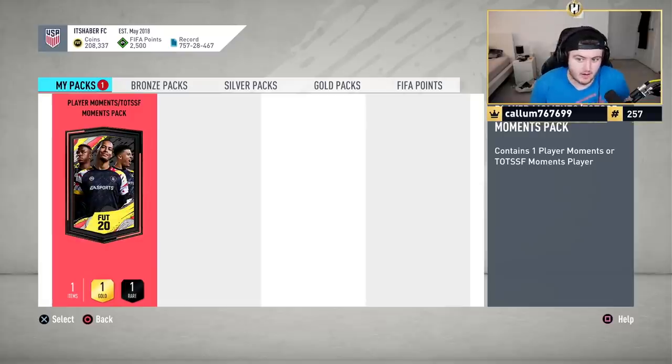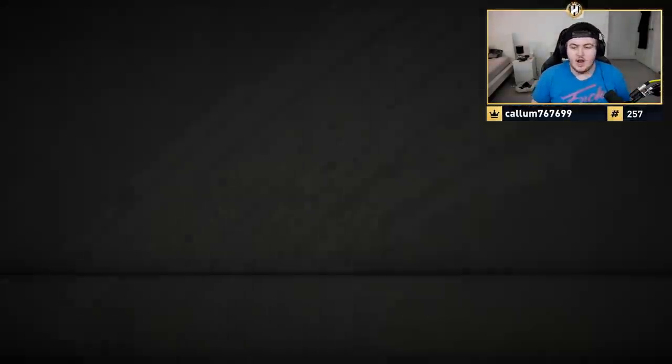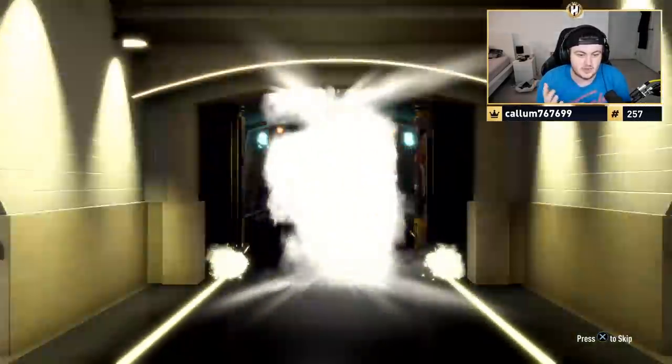This pack guarantees you a Player Moments or Team of the Seasons Moments player. It's an 84 Red Squad with an Inform slash Team of the Season card. Let's just do it and see what we can get. I think 95 Hazard and Ramos are the best ones you can get, but we'll see.